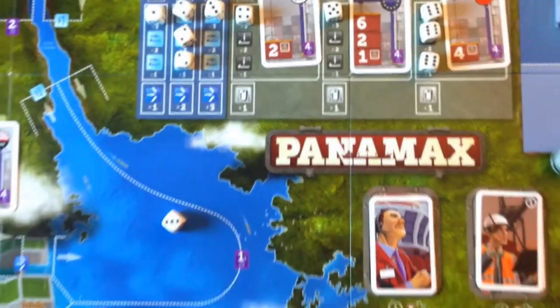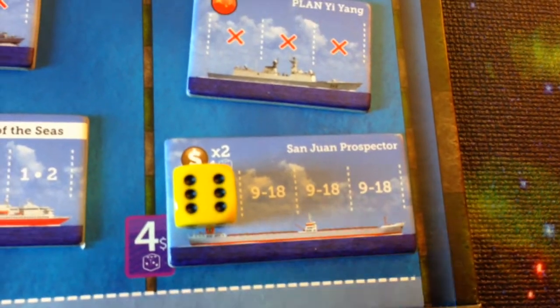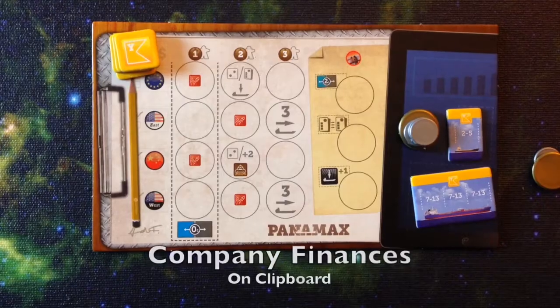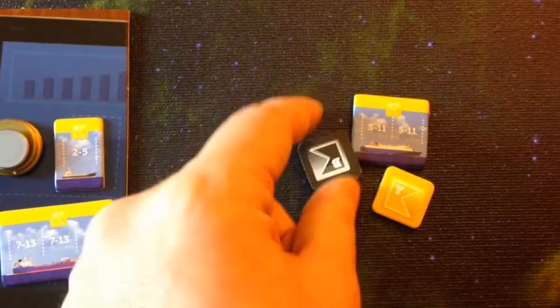Hey guys, Steve here. I wanted to talk to you about one of my favorite new releases: Panamax by Stronghold Games. In Panamax, players earn money by completing contracts to ship goods from one side of the Panama Canal to the other and avoid fines they might incur in the process. The game uses dice to represent the value of cargo, and ships can hold from one to four dice. Panamax is for two to four players, takes about 90 to 100 minutes, and lasts for three rounds. Players' finances are separate from the company finances, and the player with the most personal money wins. Players can use their personal money to buy stock in their own and other players' corporations throughout the game.